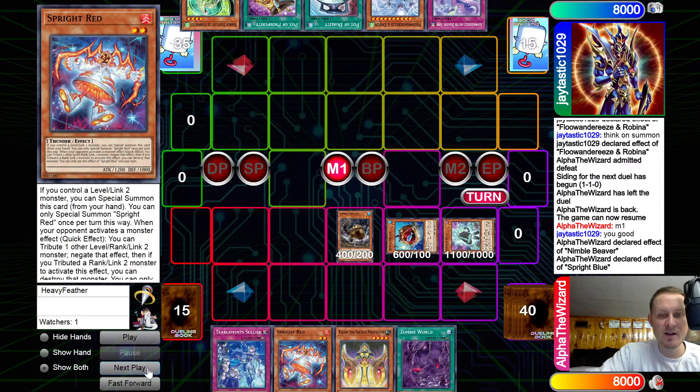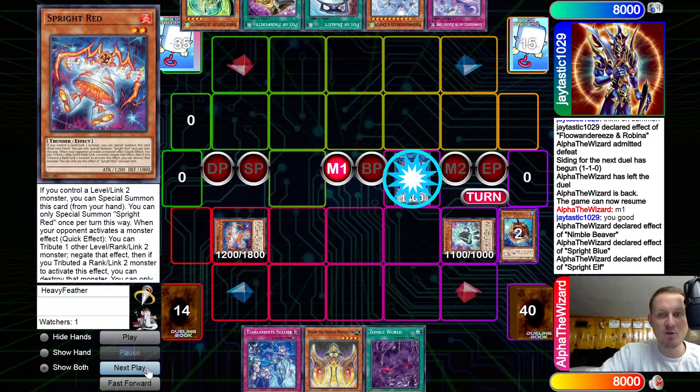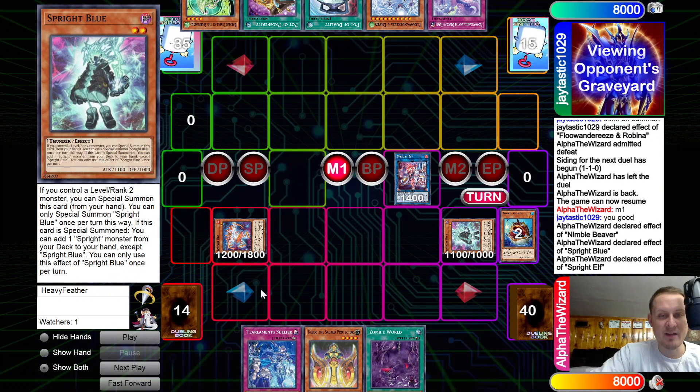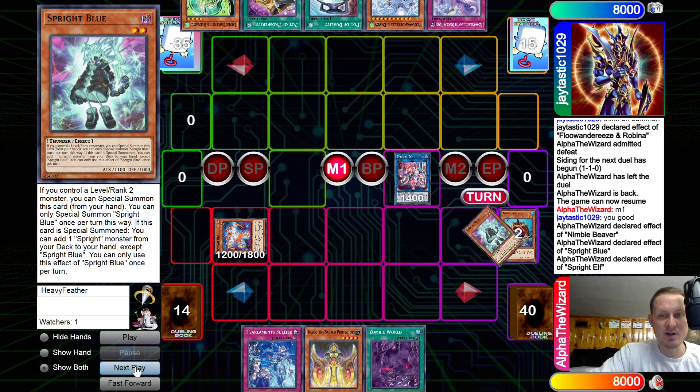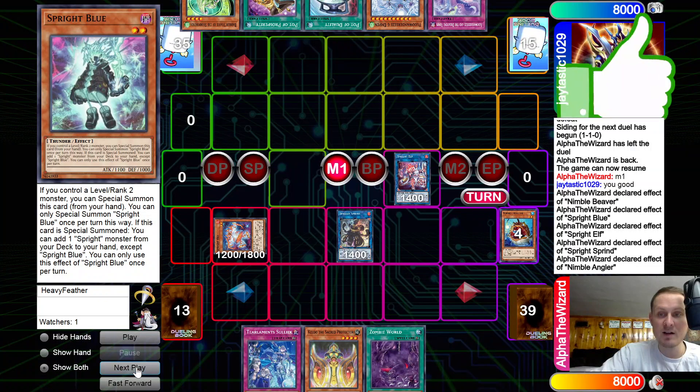Special summon Blue, activate effects — gets Sprite Red, special summon Red, then link those into an Elf. The reason we didn't make Sprint first is because we want both Elf and Sprint on the field. In this line we can Elf revive back and still make Sprint anyway with Red on field — that's why I went this route. Bring back Angler, then those go into a Sprint. Sprint dumps the Angler, and we still have two Beavers in deck since we played that out correctly.